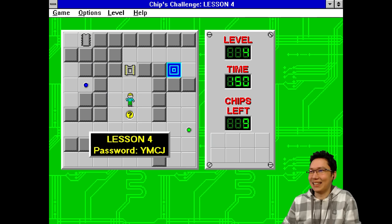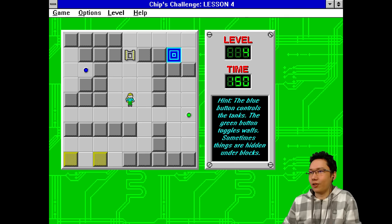Zelda totally ripped this! Okay, lesson four. The blue button controls the tanks. The green button toggles the wall. Sometimes things are hidden under blocks.